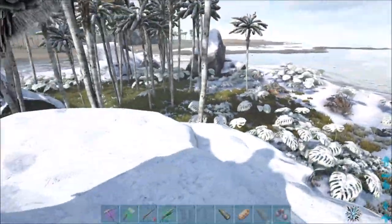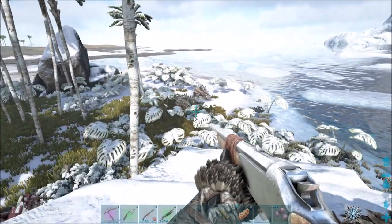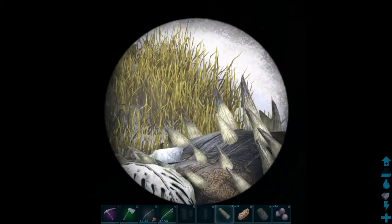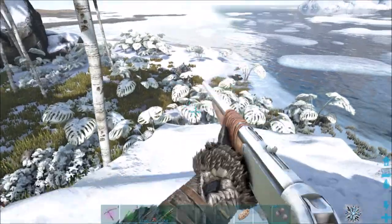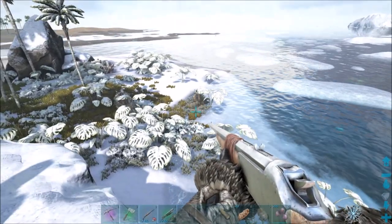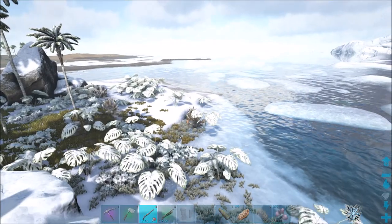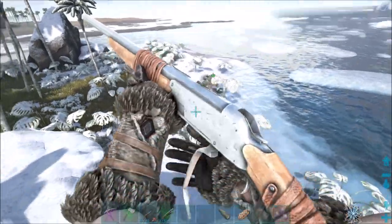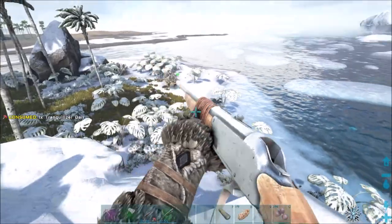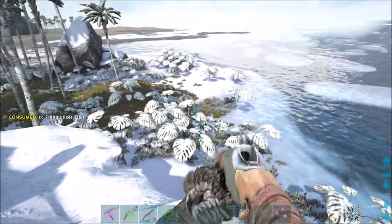It must have already gotten into a fight with them and killed them. Hopefully I have enough trank darts. Let's see which one's higher of the two — 76, that's probably the one I want. The other is 36, so it's the level 76 male. That's the one right here it looks like. Like I said, I hope I have enough trank darts to get it knocked out because they're kind of tanky animals, so it may take some extra darts.